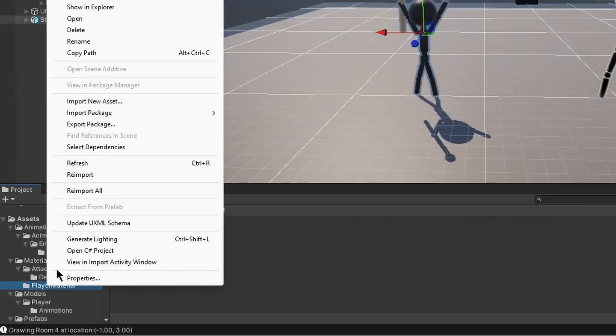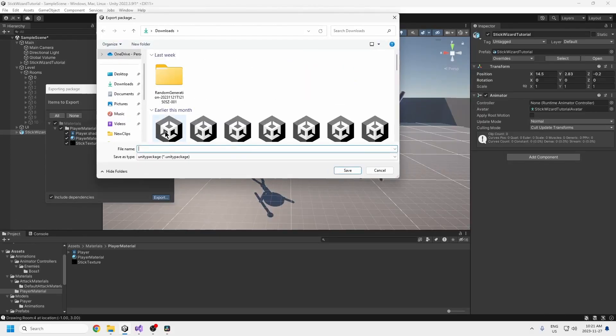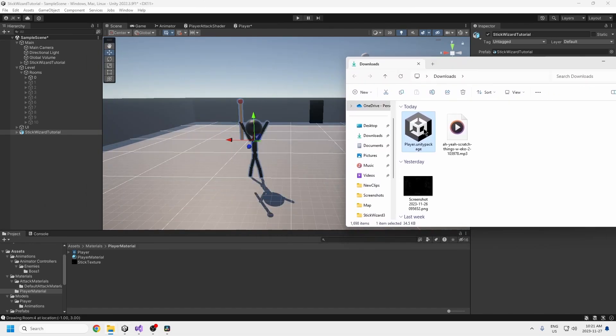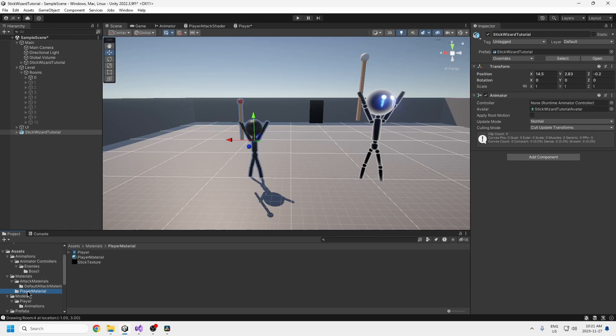I've uploaded this player material folder and it's going to be attached to the video. To export it: go to Export Package, put it in downloads, and call it 'player'. When you download this, all you have to do to import it is double click on it — Unity will recognize it — and you can just click the Import button. You'll have a folder added to your project automatically that looks like this one.